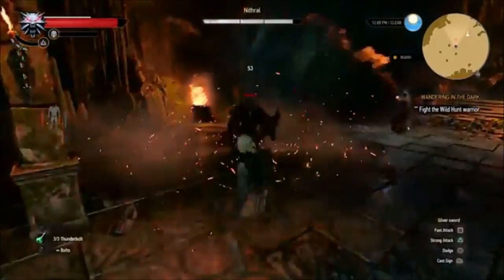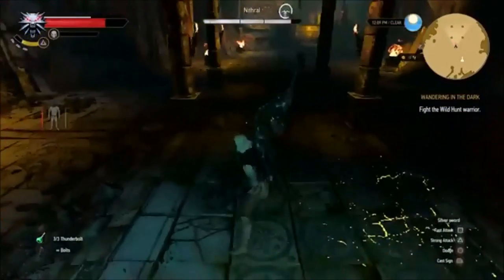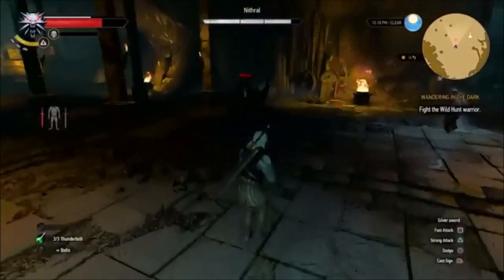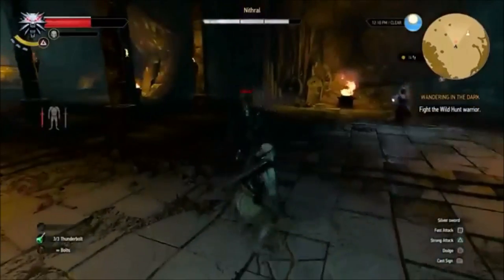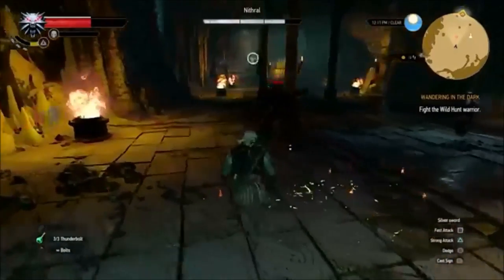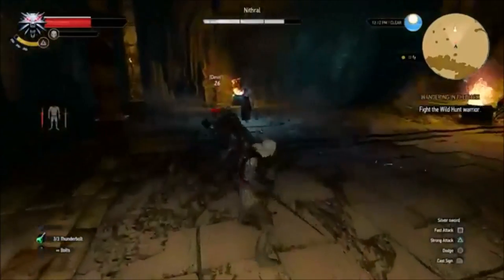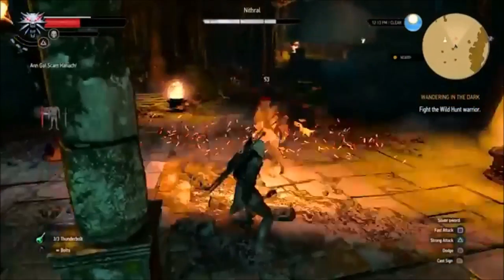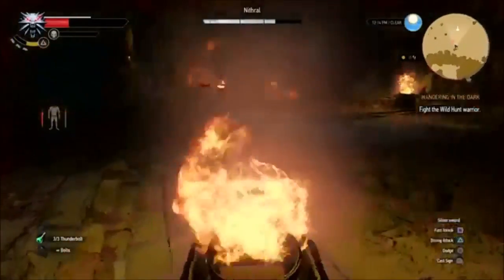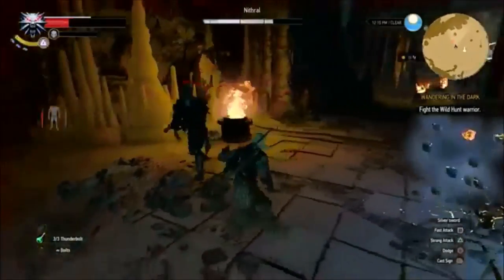I probably died about 10-15 times on him, and it wasn't until I discovered that every time she hits him, he gets staggered. You'll see I make use of all the attacks that she does to get an attack of mine in. Also using the Agni — the Witcher sorcery, whatever you want to call that ability — I get a little extra damage in there. Follow how I fight and this fight will probably be in your favor because it makes a huge difference.